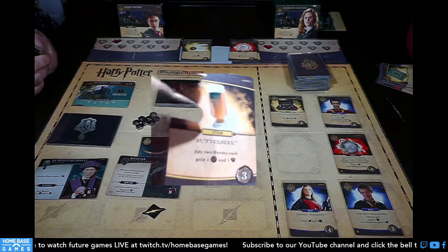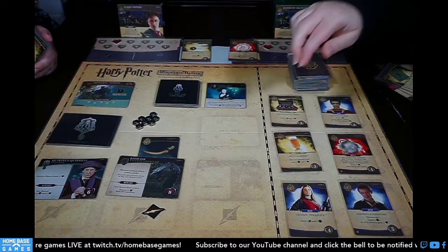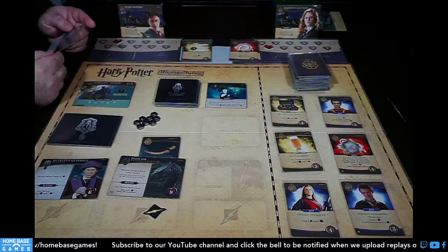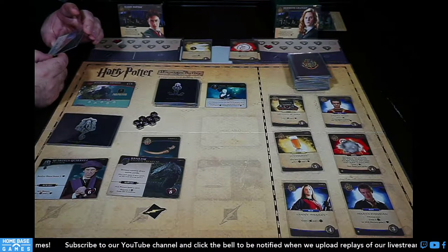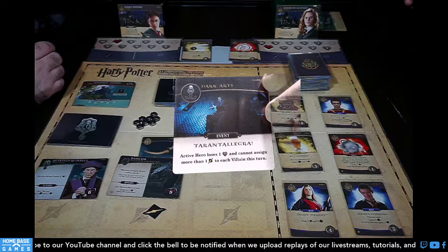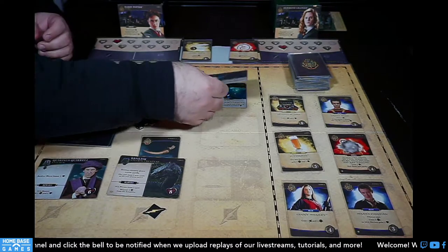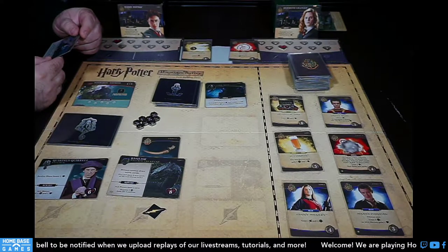We draw a new Hogwarts card: Butterbeer — any two heroes gain a galleon and a health. On my turn, I draw the dark arts card: active hero loses a life. I take one from Professor Quirrell too. Then 'active hero cannot assign lightning bolts this turn' — that's fine, I wasn't doing that anyway.